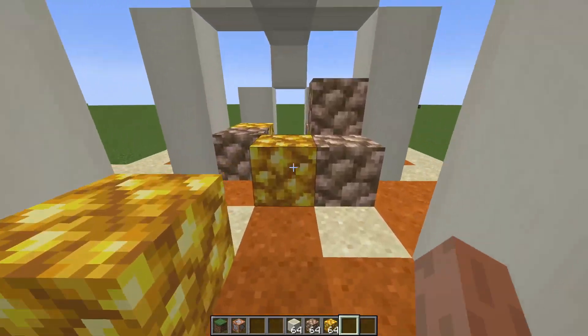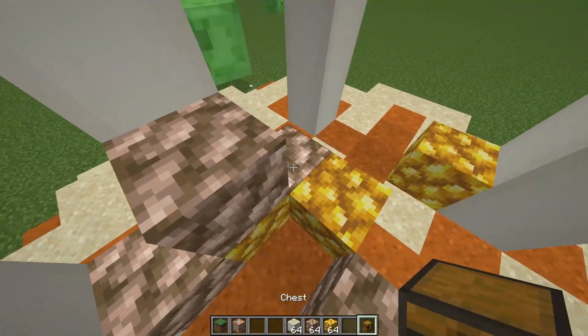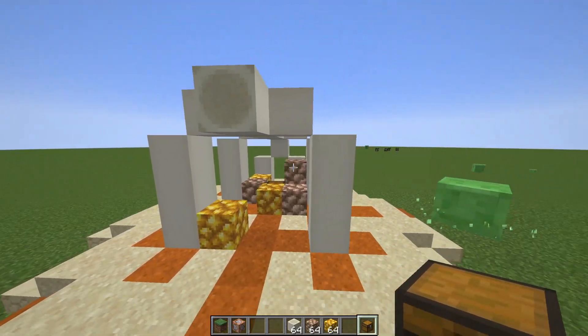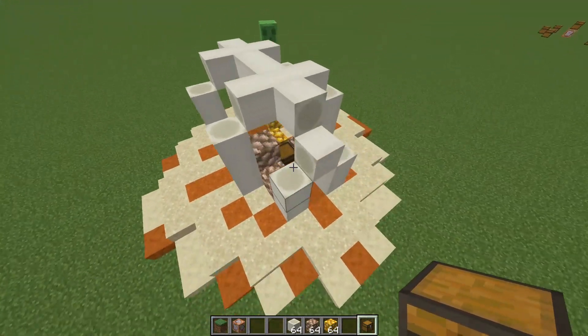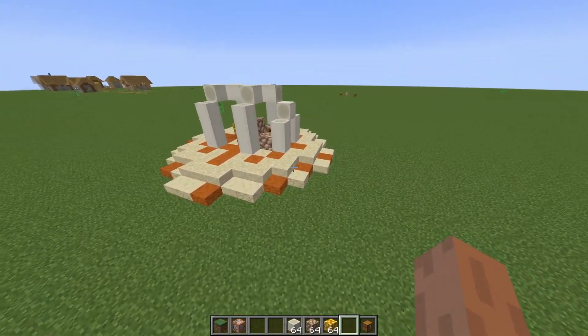I'm done with my structure and now I'm going to put my chest down in the middle. I don't want to open it, because if I open it, it's going to have the same loot for every structure that spawns, and I don't want that.